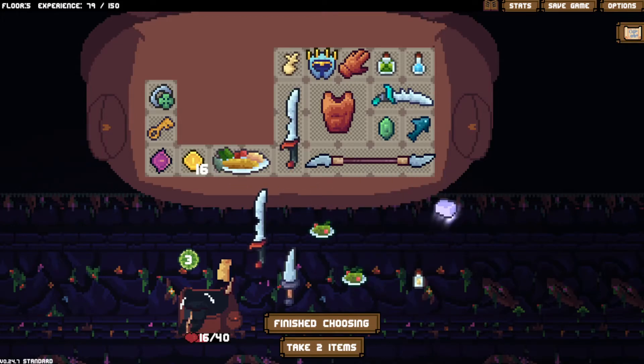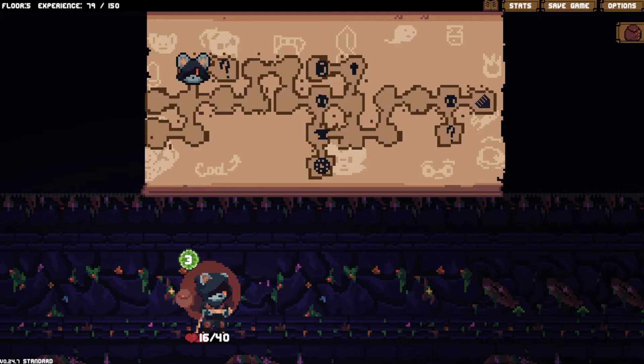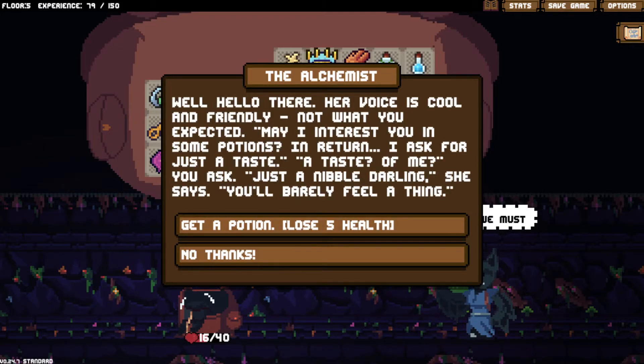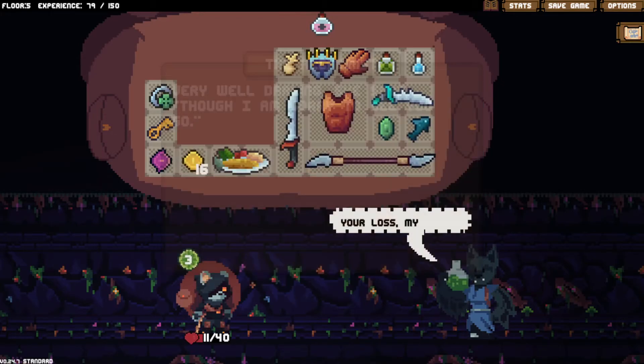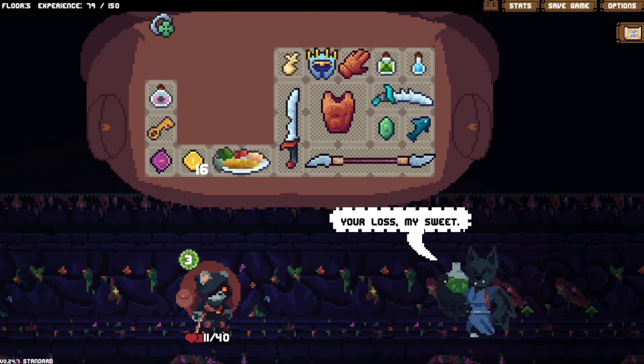Did he dodge? I think he dodged. Drink it, kill him, throw the cup. Stop spiking him - the honey badger's going to get mad. Hit honey badger, hit them both, see you later. The gold cleaver - adjacent and diagonal cleavers get plus one damage. For throwing cleavers at people I suppose. I really just need healing. Is there a healer here? No. Tremendous. We brew what we can to do what we must. A vampire - her voice is cool and friendly. She offers potions in return for just a taste.